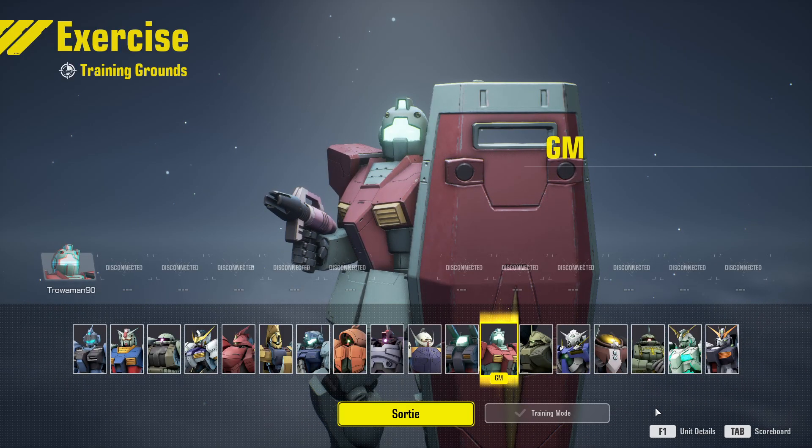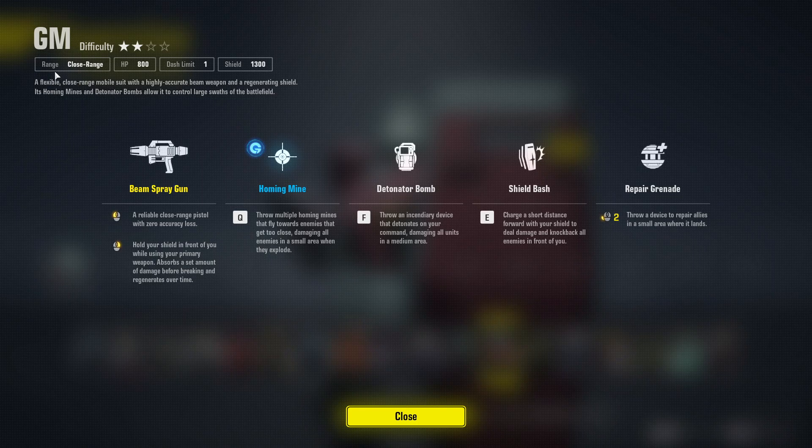Oh, unit details — I can't see it on the screen. F1. Mid-close range mobile suit, highly accurate beam weapon generating shield, assuming missiles and detonator bombs allowed to control large swaths of the battlefield.